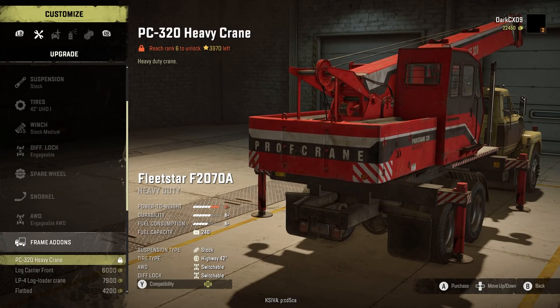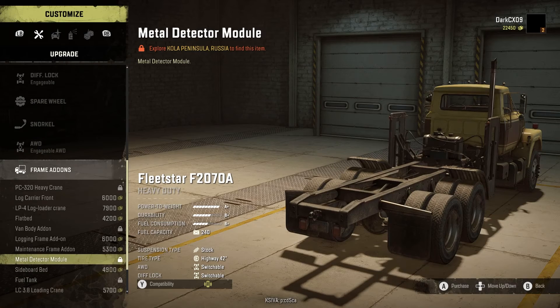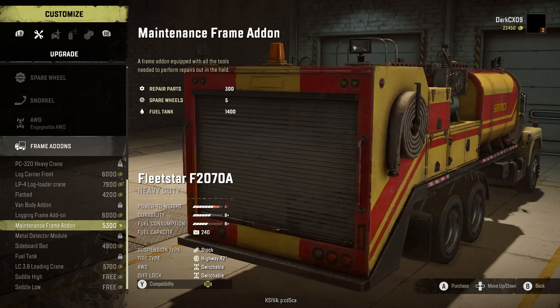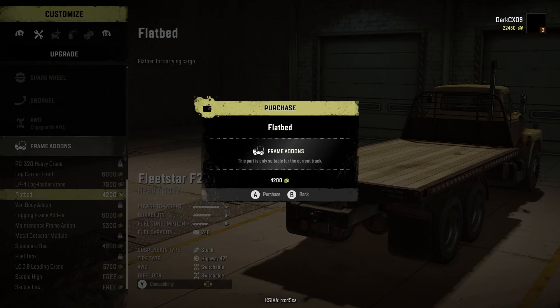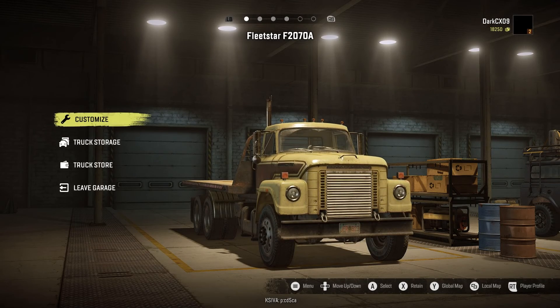Let's go down to frame add-ons and throw on a flatbed — that'll be all right. I don't think there's anything else we can customize in this truck as of yet. We can probably get some better off-road tires or all-terrains, maybe.